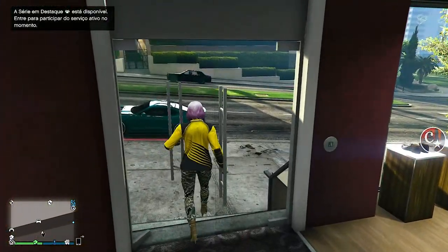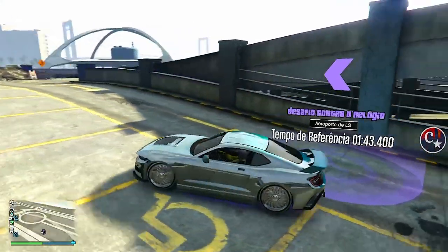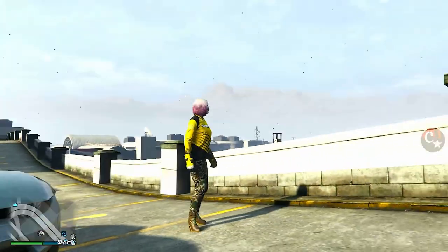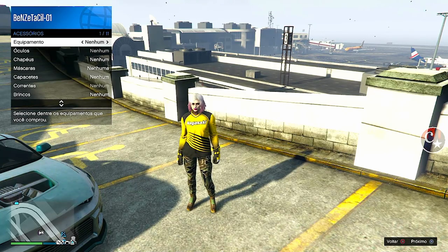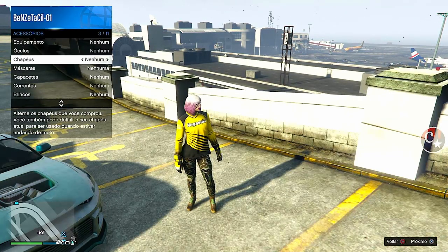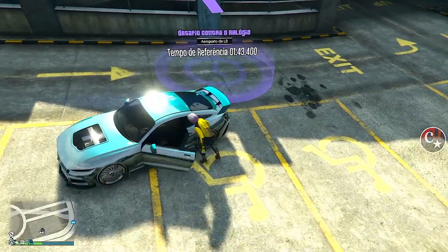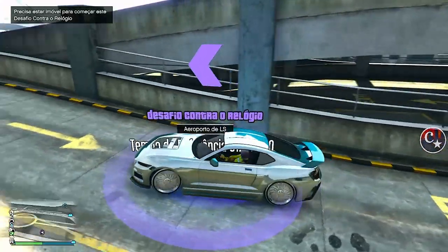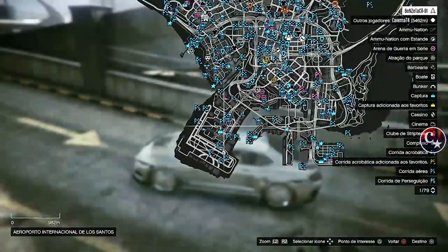Vou salvar no último slot e agora a gente vai até a corrida contra o relógio. Não mudou nada, galera — só mesmo a missão para a gente estar transferindo e fazendo os merges nos trajes. Olha só, chegando aqui, está no aeroporto a corrida contra o relógio pelo menos até hoje, porque amanhã tem atualização. Vou deixar em última localização, vou fazer um save aqui. Pode colocar um paraquedas. Vou colocar um boné e retirar só para dar o save no canto inferior direito. Pegue um carro de NPC ou um veículo pessoal. Se você estiver vendo esse vídeo amanhã, pode ser que a corrida tenha mudado.